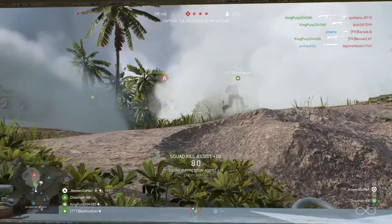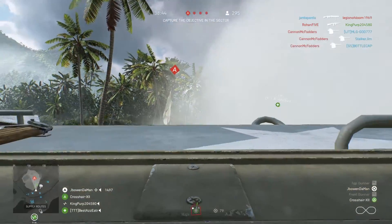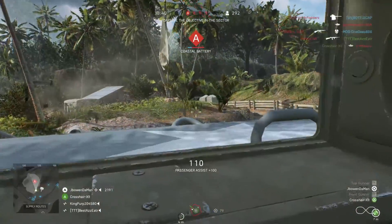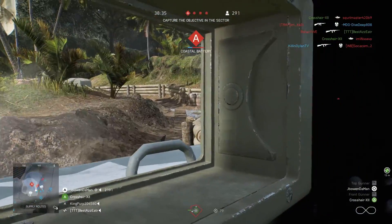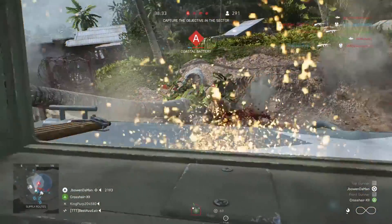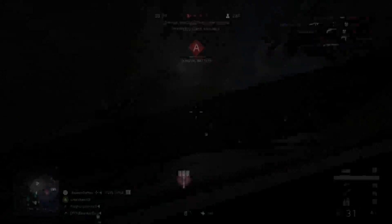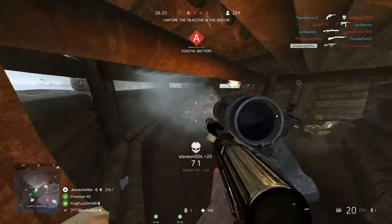Every map plays unique, and I love the beach landings where you have to push up to the beach. In this map specifically — a brand new map that we just got in Battlefield 5 — you have to push up to the beach, push through their defenses, push into the jungle part of the map, and get to their final base. It is so awesome and enjoyable to see a development studio be this creative with a jungle environment.